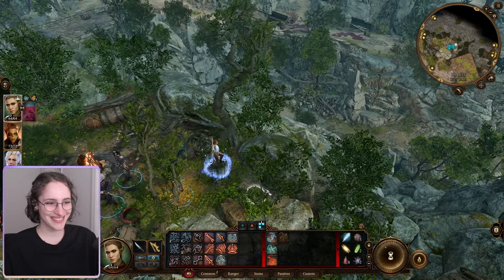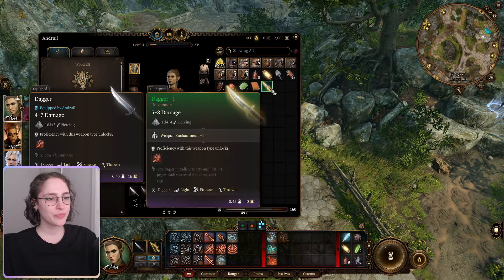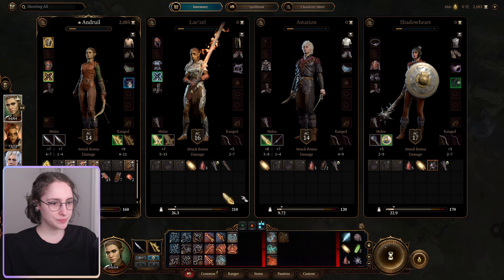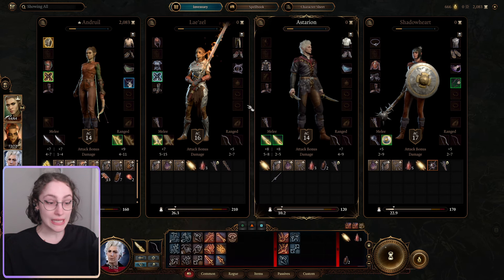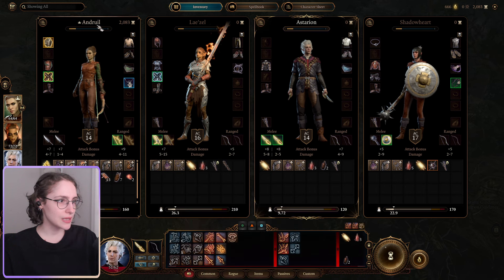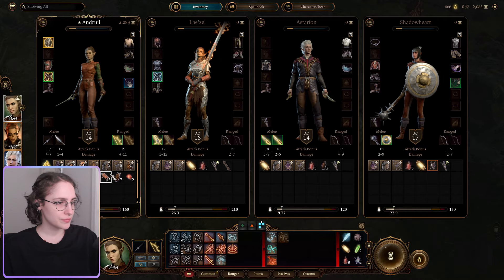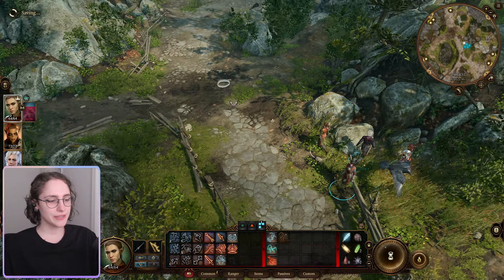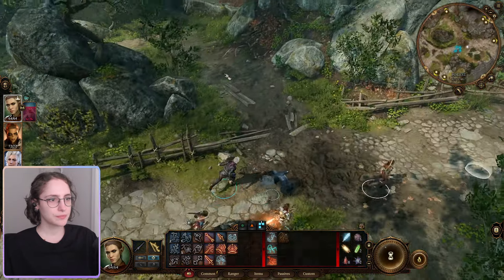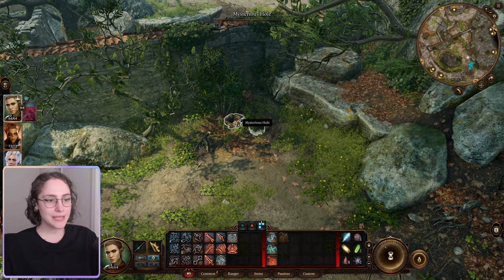Any shiny things? Let's give this to Astarion. 5-8, 5-8 - oh, is this the exact same thing? It is, so I'm gonna give this to my character instead. At least things have stayed interesting. She gets the little daggers as well. Okay, what's over there? A mysterious hole!